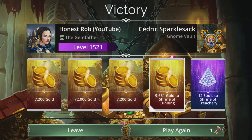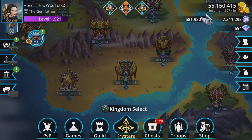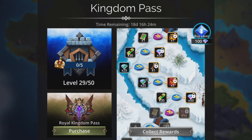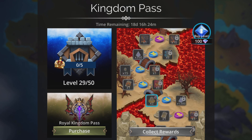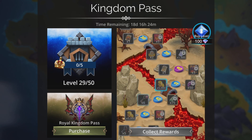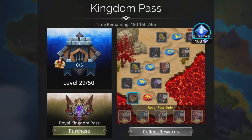Gold goes to the Shrine of Cunning — which is really the Shrine of Stealing — plus some souls for the Shrine of Treachery, where the treacherous part is you have to pay money to open it and it's not really worth it. At least I got my next part of the Kingdom Pass done and some writs. Be sure to come back and do the Kingdom Pass things every day and pick up your 10 maximum Kingdom Crowns. There are some okay rewards on the free path — definitely worth doing. Anyway, I've digressed away from what I was doing.